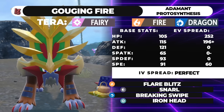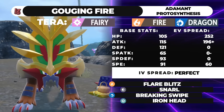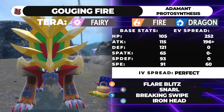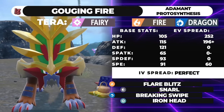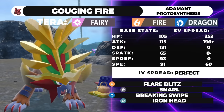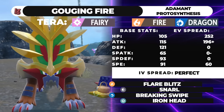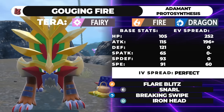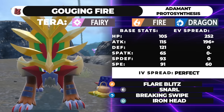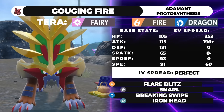The last move slot is flexible — Stone Edge, Psychic Fangs, you can do whatever you need him to do. Crunch is also pretty good in case you run into an Armarouge on ladder occasionally, since they can hard wall you with Flare Blitz. If they think they can switch in on a Flare Blitz, you can just go for Crunch. Snarl is also pretty good in that matchup. It depends on what you need.